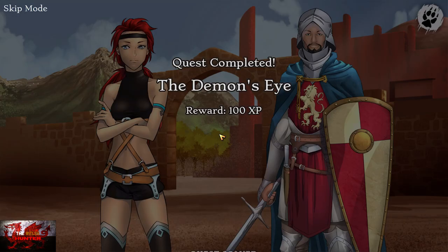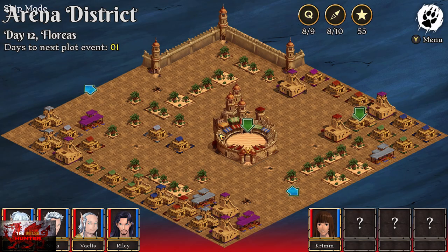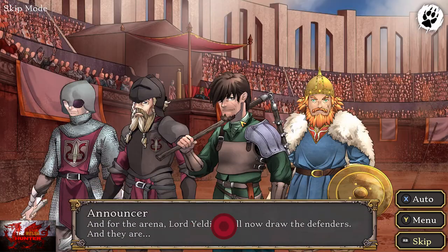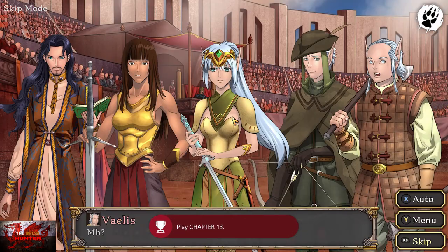After this boss fight — the demons, holy crap that was revealing — we're going to return to the area. Click yes and we get paid handsomely: 123 coins after all that. But we do get an achievement for completing chapter thirteen, which is all good.